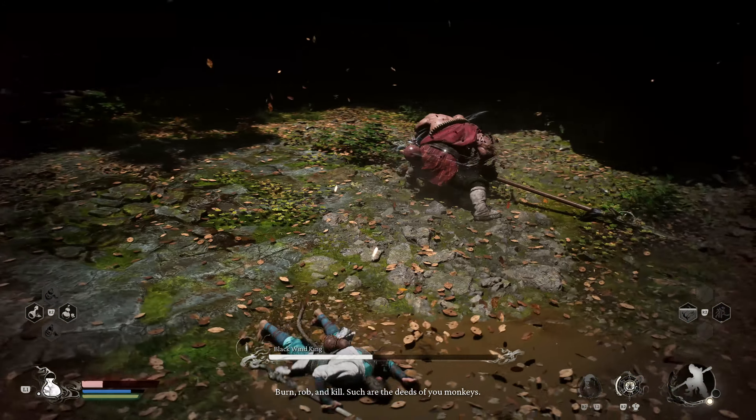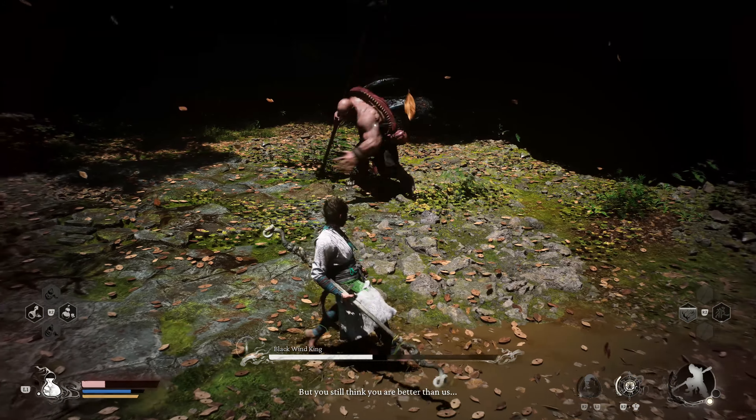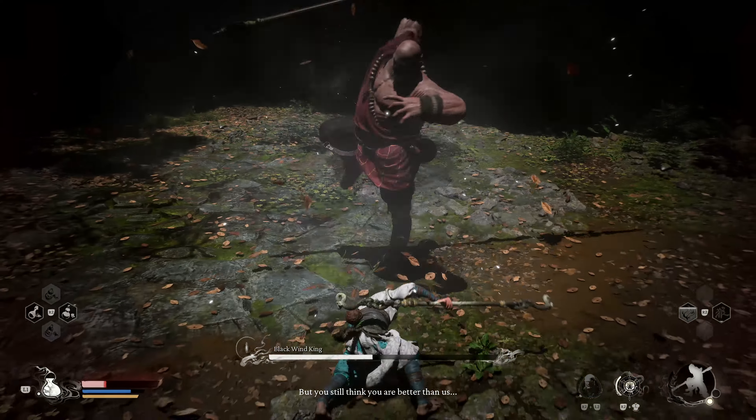One of his more unique attacks is the trailing winds, where he twirls his spear and slashes its point on the ground, creating wind projectiles that travel along the ground and track you as you move. To avoid these, move away from the boss, as each wind projectile vanishes after traveling a short distance. He also has a triple slash combo, where he raises one leg and performs three quick horizontal slashes. Watch for which leg he raises and dodge laterally in the opposite direction, dodging twice more to escape the follow-up strikes.